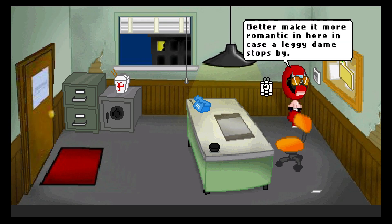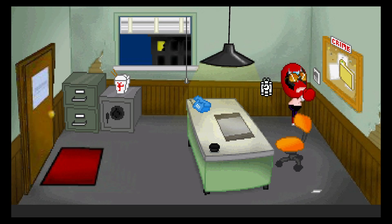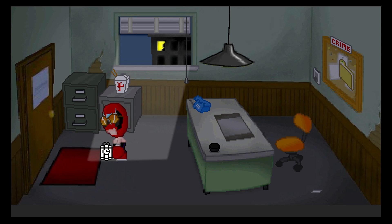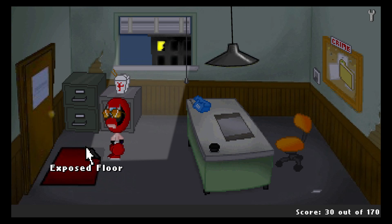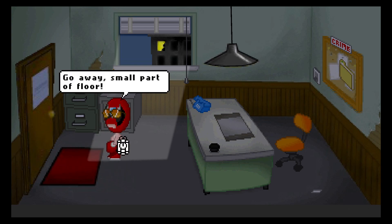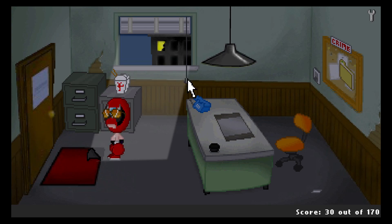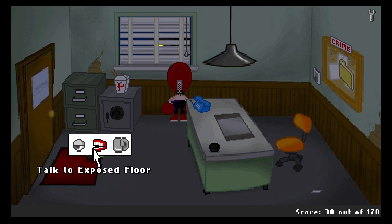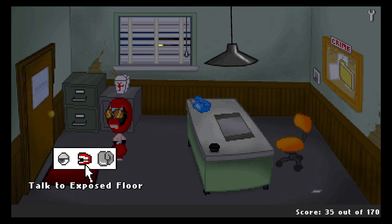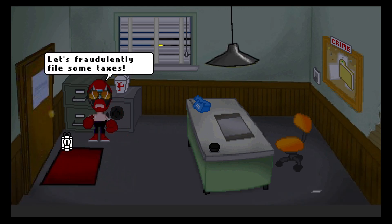Better make it more romantic in here in case a leggy dame stopped by. Don't discount my gams — I'm on the Stairmaster all the time! Quiet, you! Maybe that'll allow me to look at the thing under the rug. I can't see anything under the rug in all this moonlight — this serious moonlight! Go away, small punkum floor! Hands up, floor! Freeze, dust mites! Let's close the window. Oh! Okay! Is it glow in the dark? A combination to my safe — 73! Oh my god, I wrote it in invisible glow-in-the-dark ink! Of course I did!